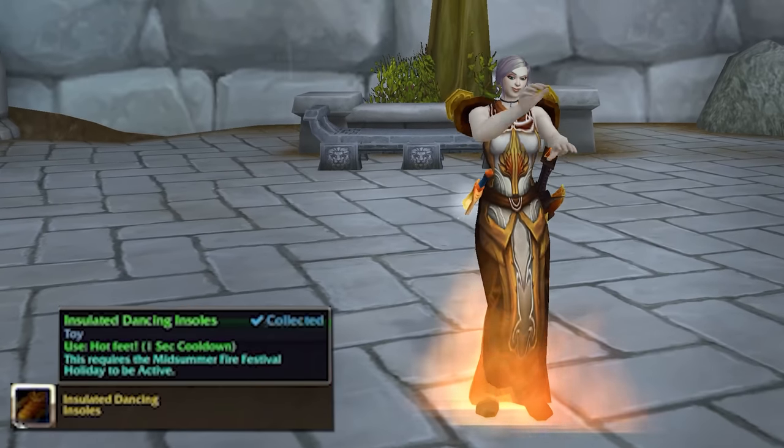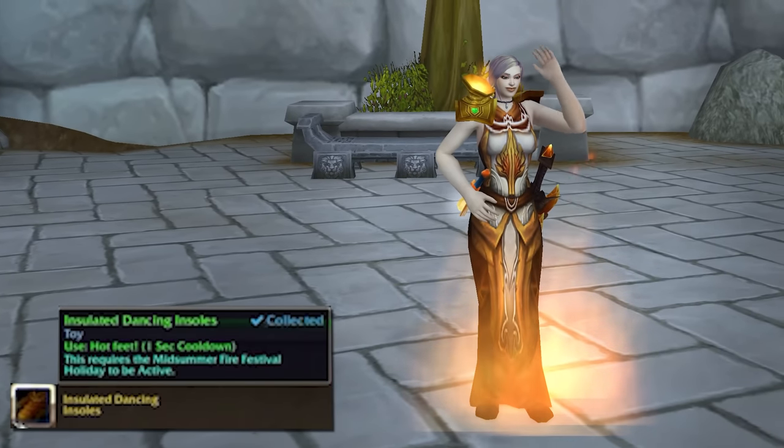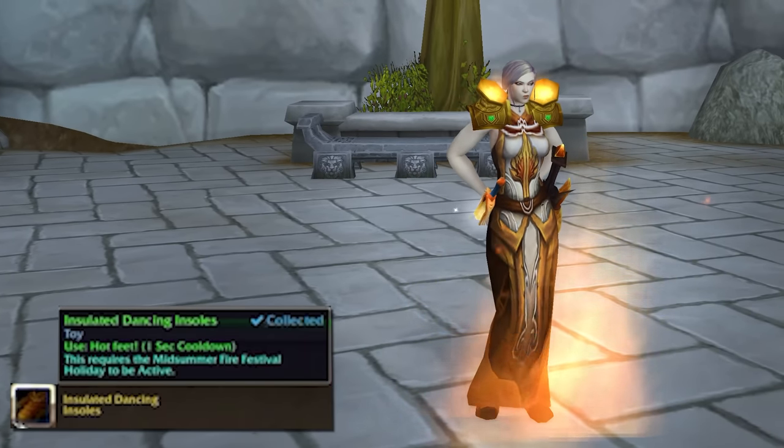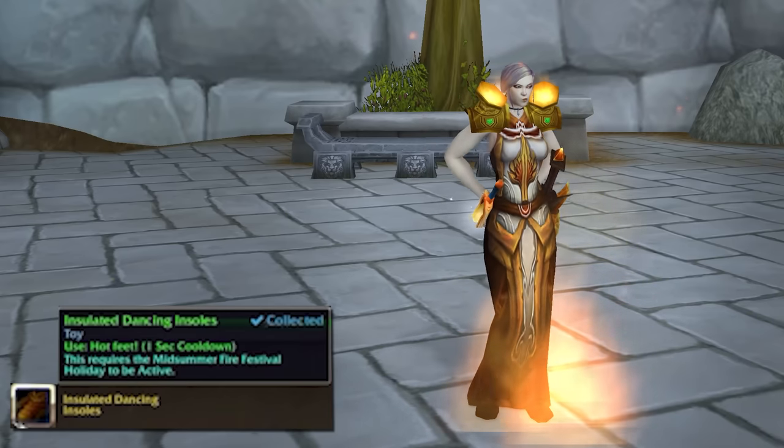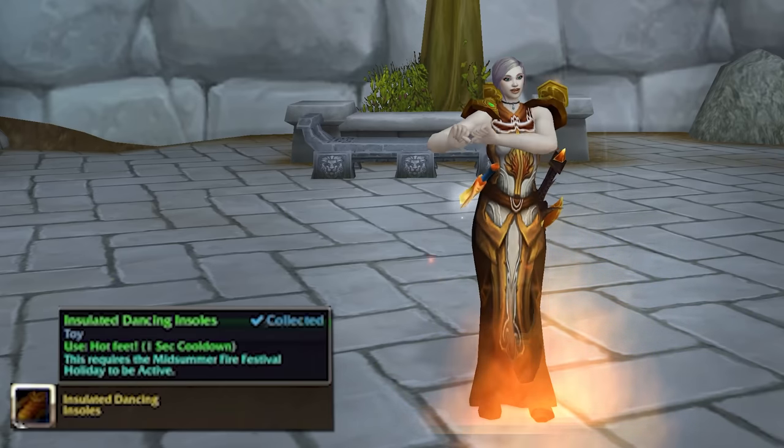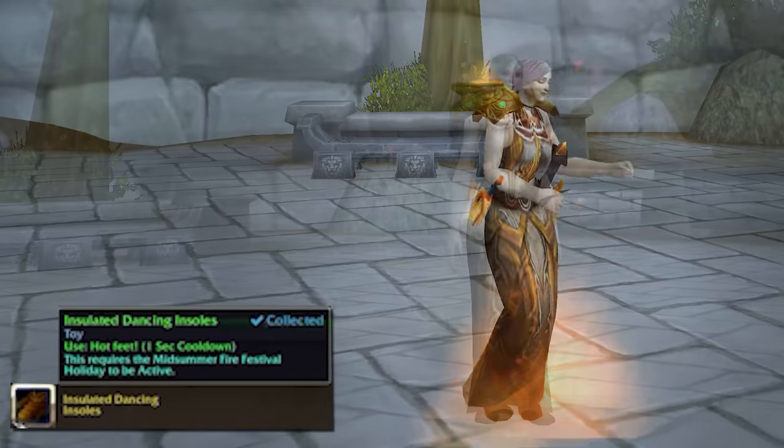For 100 Blossoms there's the Insulated Dancing Insoles. These are a 1 second cooldown and on use your character will start to dance while their feet burn. Moving will cancel this one, but you can always use them again to get your burning boogie back on.